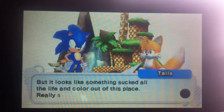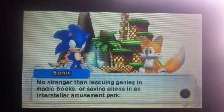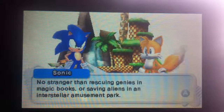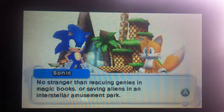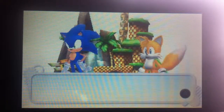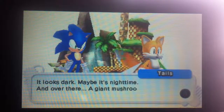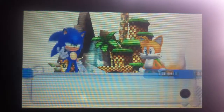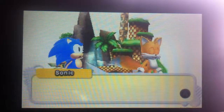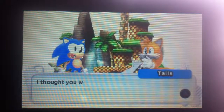It looks like something sucked all the life and color out of this place — really strange. 'No stranger than rescuing genies from magic books or saving aliens in an interstellar amusement park.' Those are Sonic Colors and Sonic and the Secret Rings references right there. They look around and Tails says there's something over there in the distance — it looks dark, maybe nighttime — and there's a giant mushroom. Classic Sonic then appears, just like in the PS3 version.